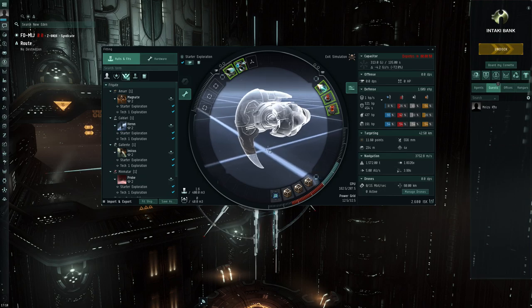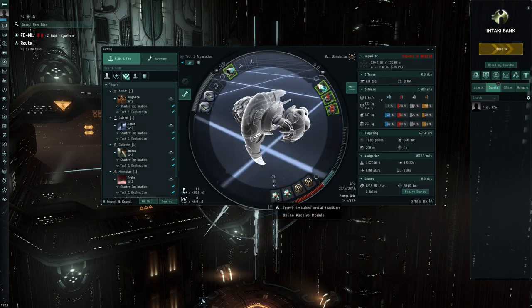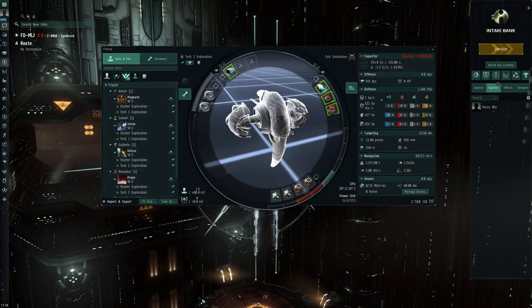After that we get an upgrade with a bit more speed using Type D restraints, still the Tech 1 relic and data analyzer, microwarpdrive, core probe launcher, and then a couple of Small Gravity Capacitor Upgrade Is. These increase the ship's scan probe strength, giving you an easier time finding signatures.